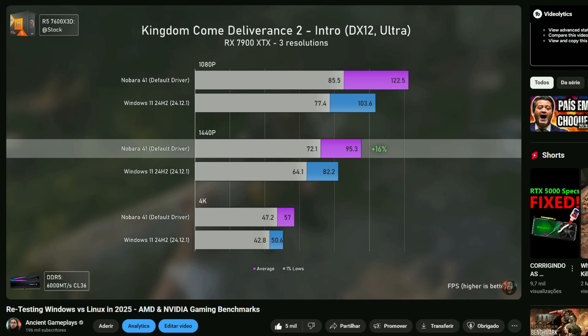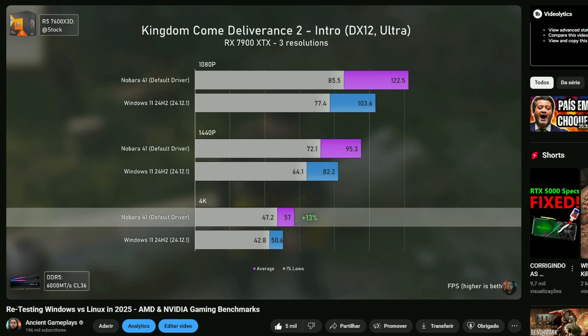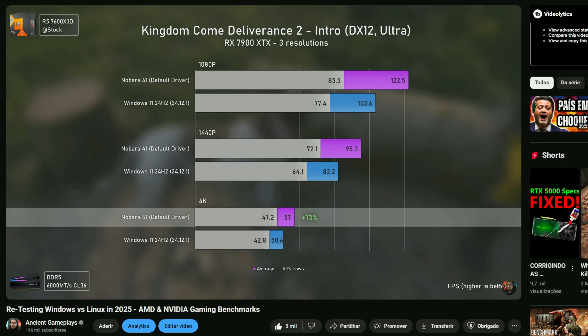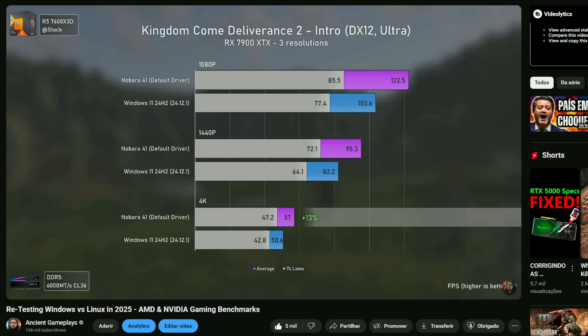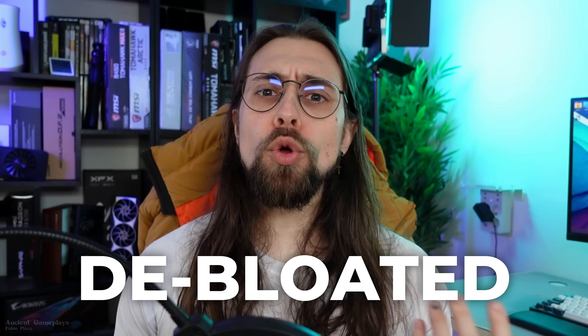In the last videos I made testing Windows 11 versus Linux in terms of gaming performance, there were a lot of people telling me that I was making an unfair comparison since I was using the normal Windows 11 versus the out-of-the-box Nobara 41, even though both systems were out-of-the-box. People told me that I would be having way higher FPS on the Windows side if I was using a stripped-down, debloated version of Windows 11.